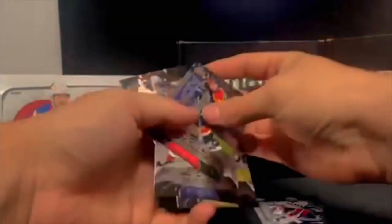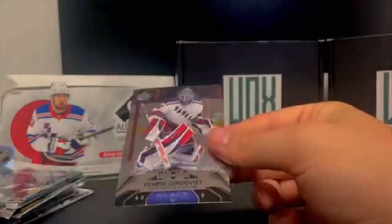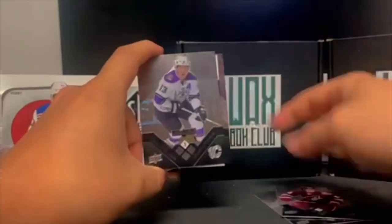Oh man, that was — oh, that's a triple diamond! Triple diamond Henrik Lundqvist! All right, 08-09: Michael Cammalleri, Corey Perry, Daniel Carcillo — like to see the names.